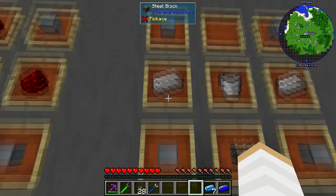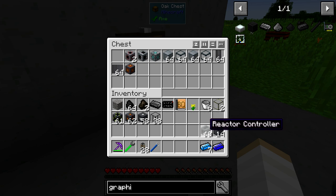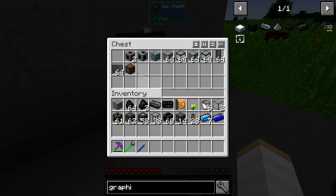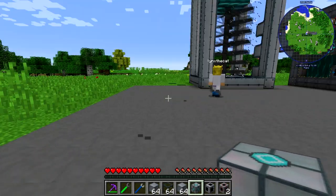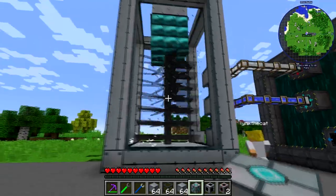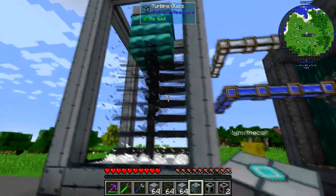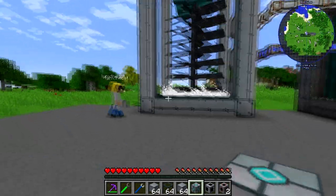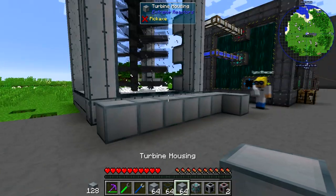Come over here and grab some of this stuff — ignore that bottom row, you don't need that, get everything from the top. Now what we're going to try and do is create a replica of this turbine. We're going to build it right next to here — an exact replica but as the left-hand version of this. This is seven by seven by twelve, I think.